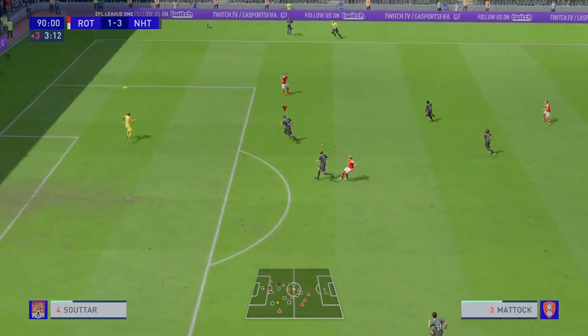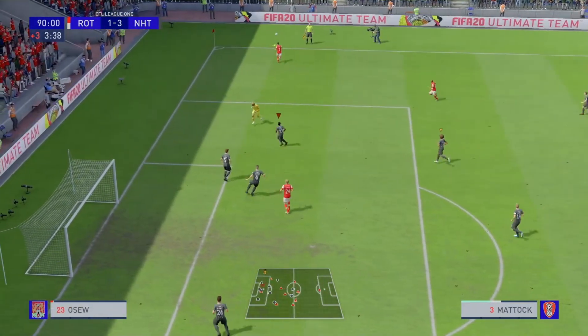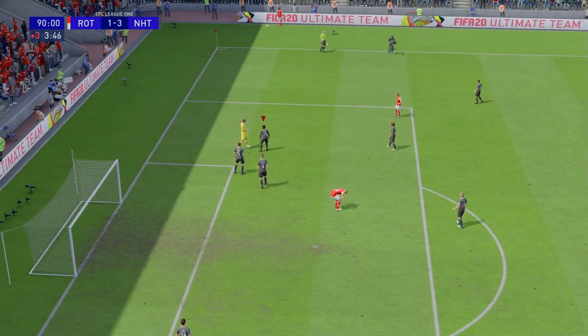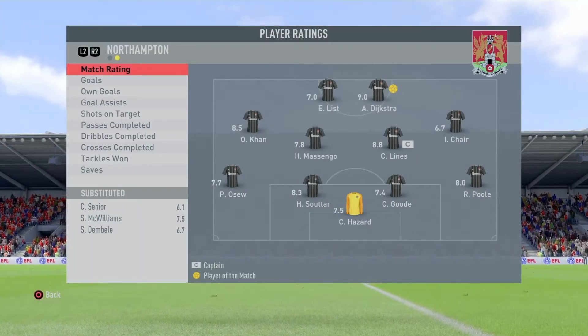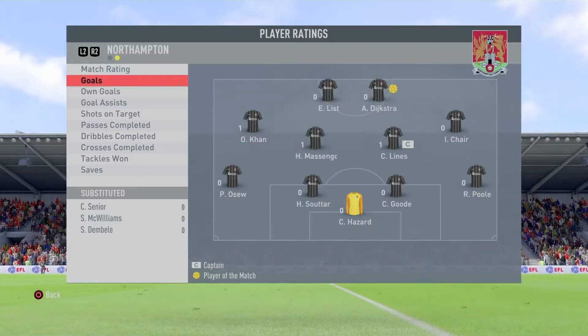They absolutely lumped it up and here's Hazard to palm it away. That was quite lucky, but there's the full time whistle. Decent performance — we get the three points. There's an 8 for Paul, 8.3 for Sutar, 8.8 for Lyons, 8.5 for Karn, and man of the match — 9 for Dykstra.